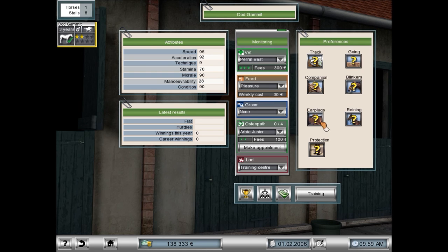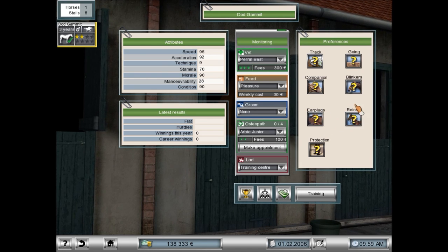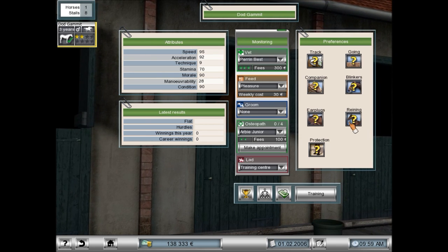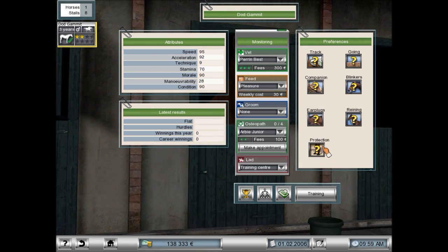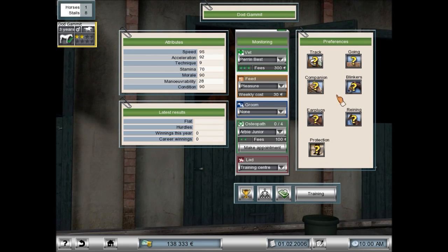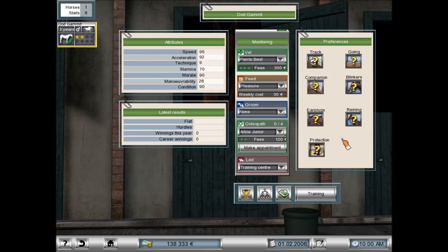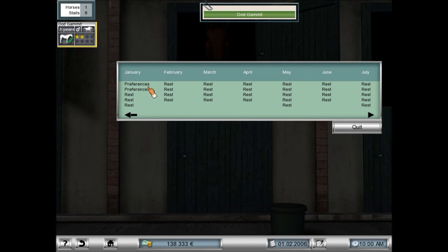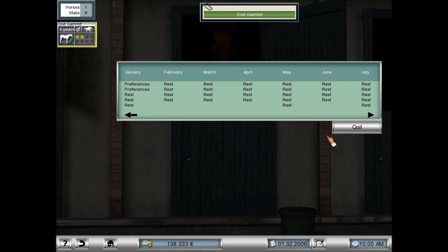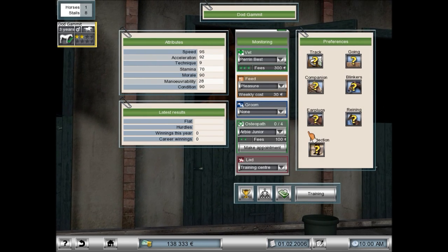Earplugs do exactly what you imagine — they block out noise that might upset the horse. Blinkers are basically the little mask you see on some horses in racing that covers the periphery of their vision to keep them from being aggressive or startled by other horses. Rein preferences — horses sometimes like short reins, long reins, or normal rein setups. These are all things we're trying to learn about what the horse requires before we set it into its race, and it takes a long time while we hemorrhage money.